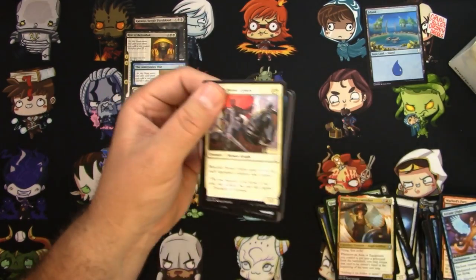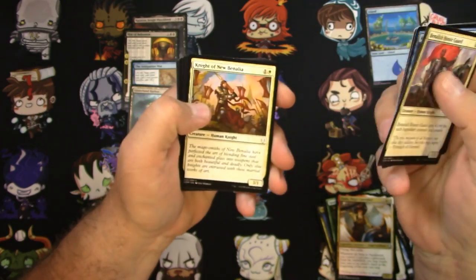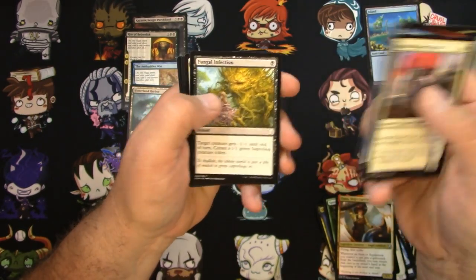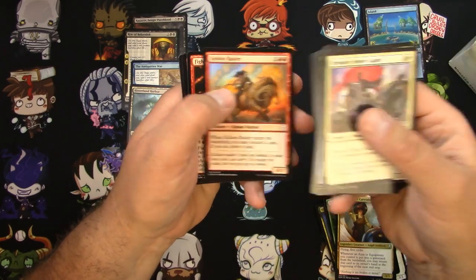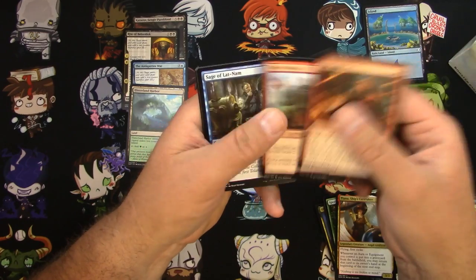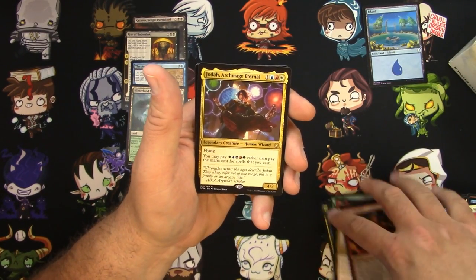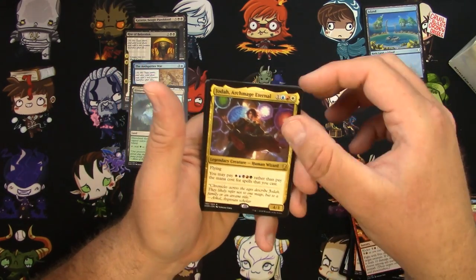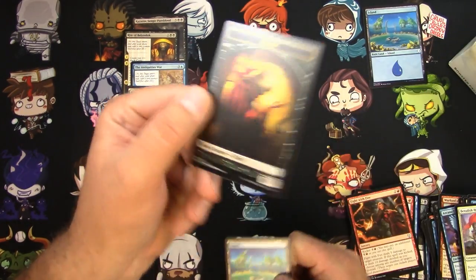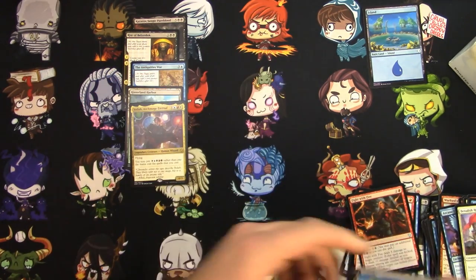Not sure if there's a whole lot of good stuff in the common or uncommon slot. I think the Rat Colony is in here, so I'll pull those if I see them — might have already gone by one. Got a Fight with Fire, an Orcish Vandal, a Sage of Latin Am, and a Jodha Archmage Eternal. And then the Sed McKinnon Nosferatu Cleric there. That's cool.